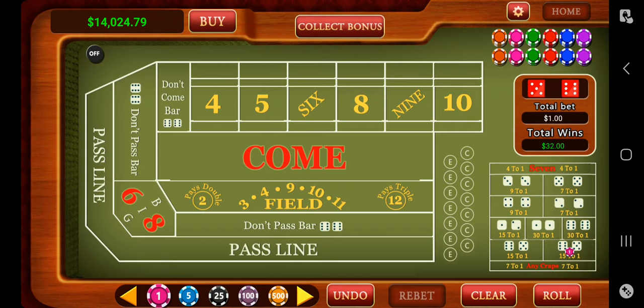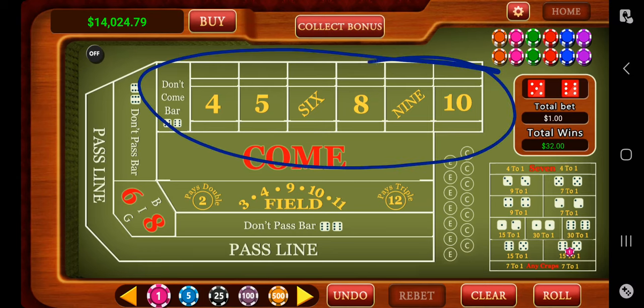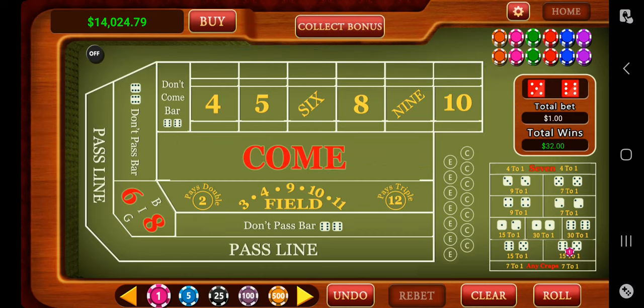That covers every bet on the craps table — pass line, don't pass, field bet, come bet, don't come bet, hard ways, place and buy bets, and proposition bets. The best odds come from betting the pass line and adding your odds bet below it. Put the table minimum on the pass line and bet as much as you're comfortable with underneath it, because you'll win more when you hit. Good luck out there — let me know if you win some money playing craps. Leave a comment with any questions, and I look forward to hearing your results the next time you go to a casino.